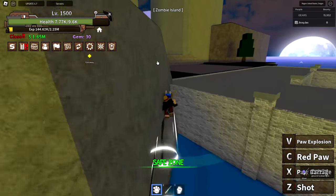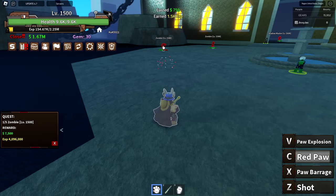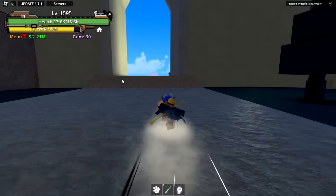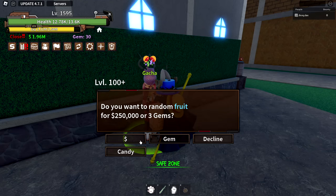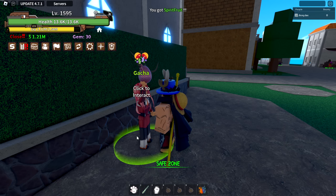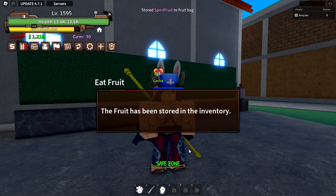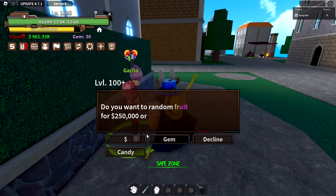We're on Zombie Island now. The quest is to hunt five zombies, and we're still dealing more than enough damage. A fruit just spawned — let's go find it. The server shut down, so no fruit for me. Apparently it was a bug fix and they brought back fruit. I spent my money spinning and got spike fruit three times in a row — this is evil. Then I got the Spirit Fruit, which is an epic — that looks really good. I'll store that for now.